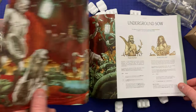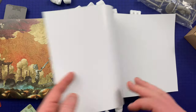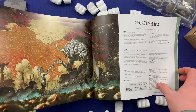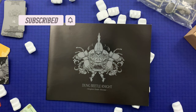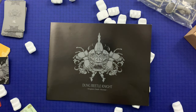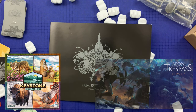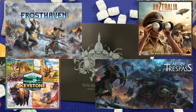Besides the showdown, it looks like there are four different events of some kind you'll go through when facing this guy. That's everything that comes in the box for the Dung Beetle Knight. Be sure to check back — I'll get gameplay up for this guy eventually. We've also got coming up an instructional series for Keystone North America, Aeon Trespass Odyssey Australia, and Frosthaven will be here soon as well. So come back and check all that out, and until next time — if you're Board Online, Board Offline.